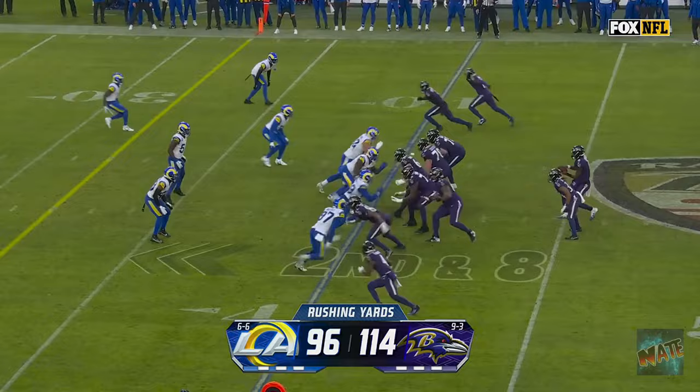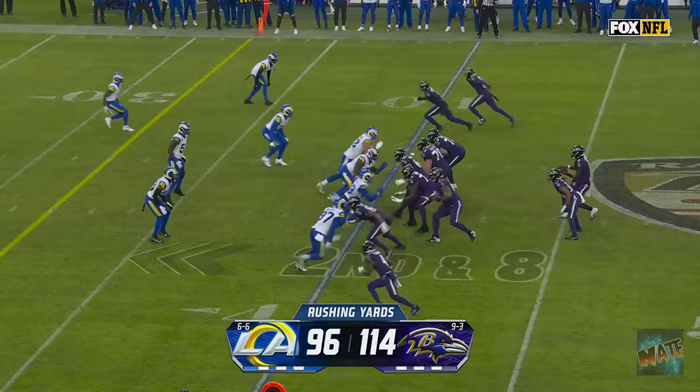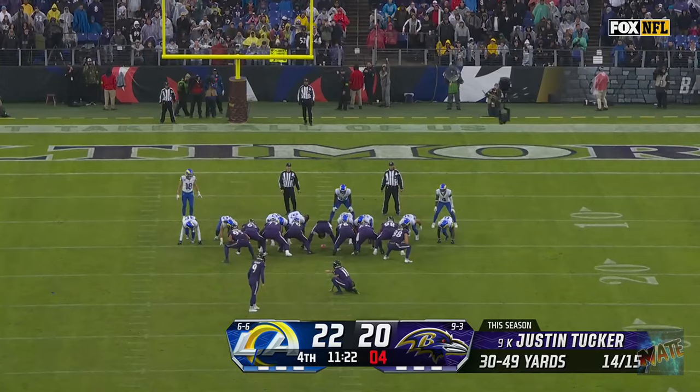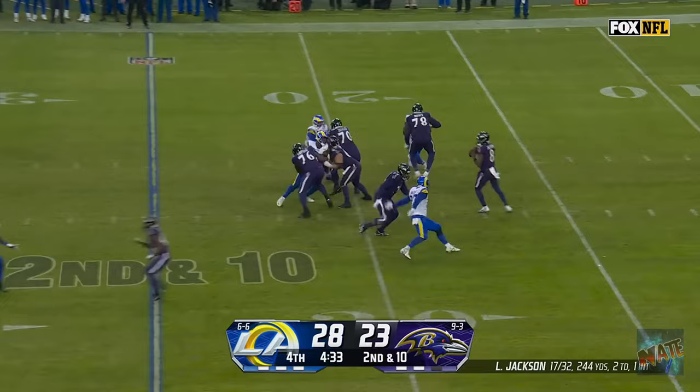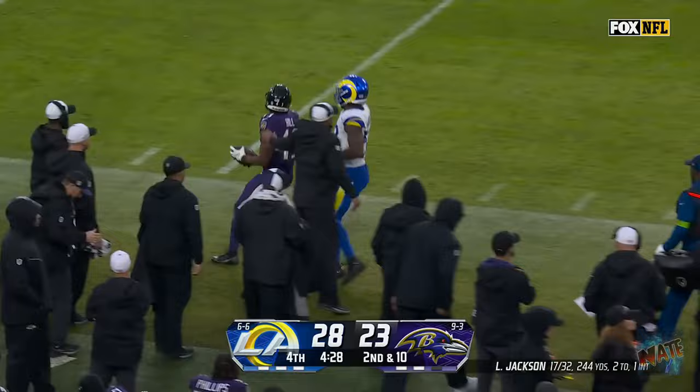Jackson their leading rusher with 52 yards. He looks to throw far side — there's Beckham! And the Ravens have their first lead of the second half. On second and ten, pocket collapses again, slings it outside arm — this one's on target to Hill. And Justice Hill is having his best season, has a first down right here.